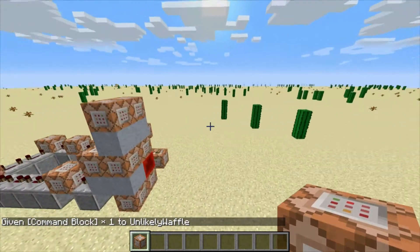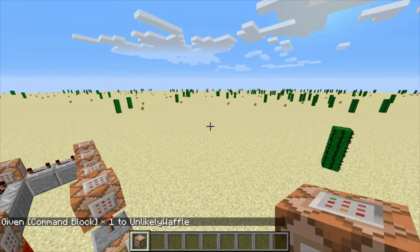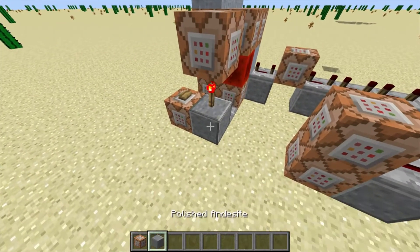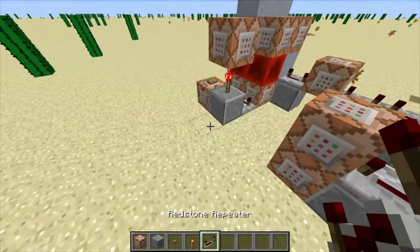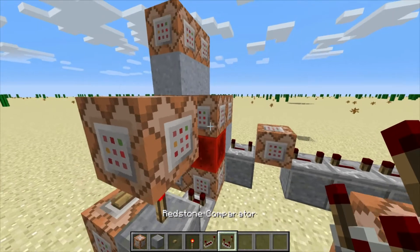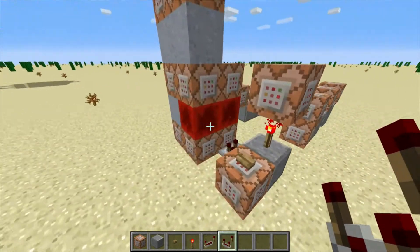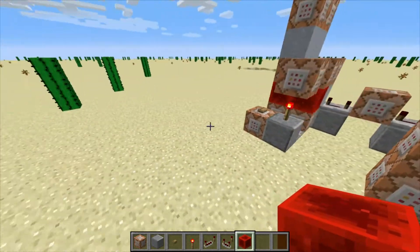You don't need more than one because we're in creative, and it's not going to use up any of your inventory. For this, we are also going to need a random building block, a button, redstone torch, repeater, comparator — and that's actually it. And a redstone block if you want it — don't necessarily need it, but it'd be nice to have it.